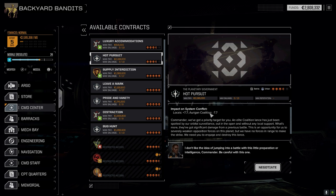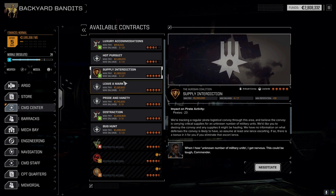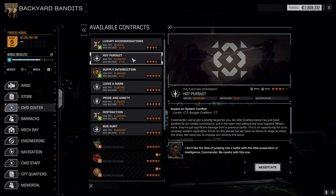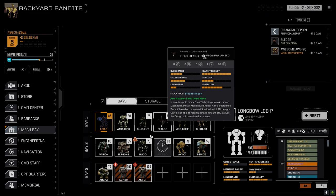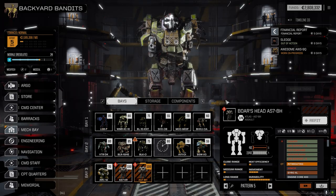We're taking Hot Pursuit first only because it's against the Oregon Coalition, and then we'll take Supply Interdiction which is against the pirates. That way we get our rep back with the Oregon Coalition — pirates we can get back anytime. I've been thinking a lot about what we're going to do with the Boar's Head as far as melee goes.